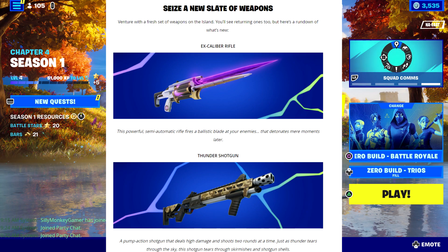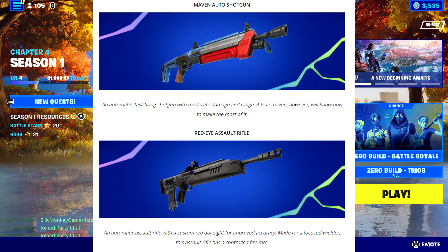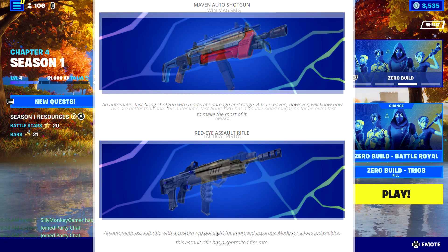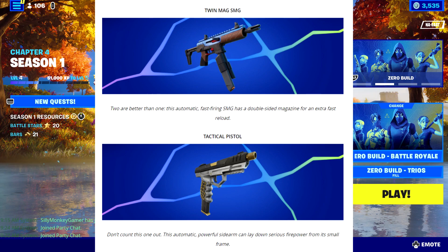The Maven Auto Shotgun is an automatic fast-firing shotgun with moderate damage and range. Then there's the Red Eye Assault Rifle — an automatic AR with a custom red dot sight for improved accuracy and a controlled fire rate. The Twin Mag SMG has a double-sided magazine for an extra-fast reload. And the Tactical Pistol is an automatic powerful sidearm that can lay down serious firepower from its small frame.